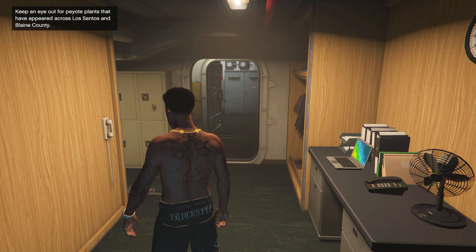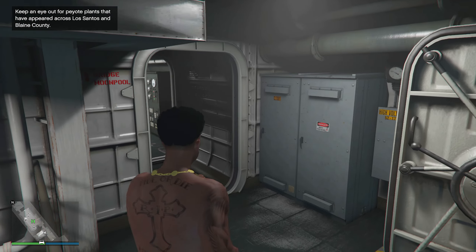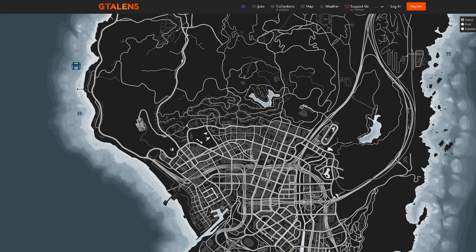For those of you who do not know about hidden caches, essentially these are sort of crates that are hidden in the water, and to find these crates you have to use a submarine with a sonar. You could also head over to a different website, for example GTA Lens, and on that website you should be able to find all of the caches without using any sonar or submarine.